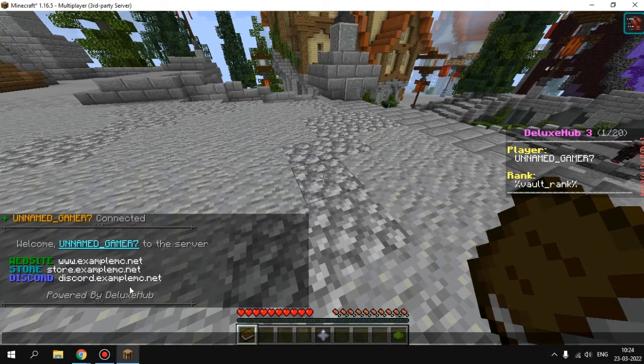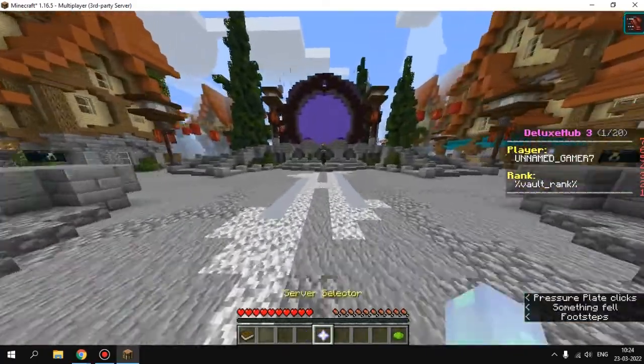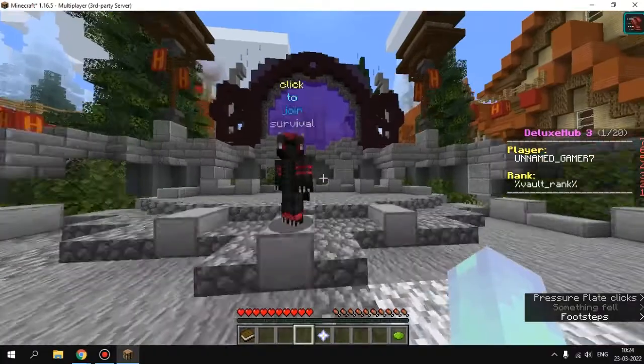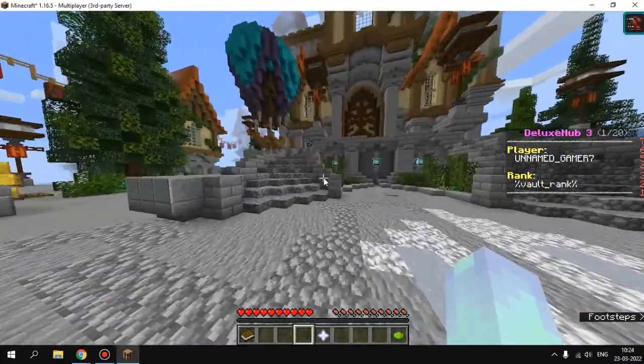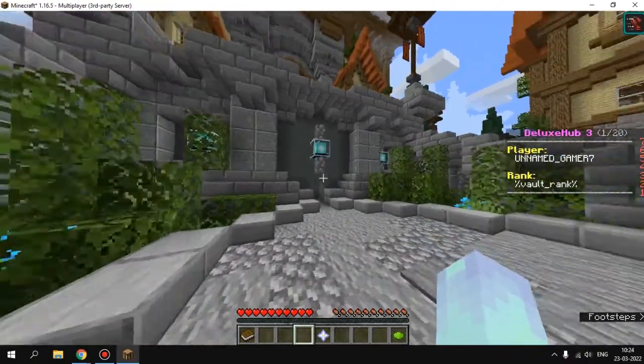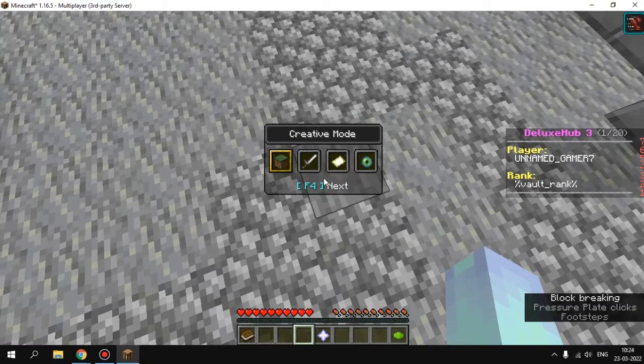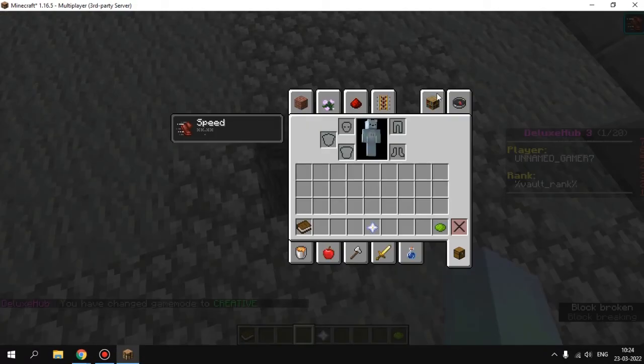You can see the welcome message and connection notifications. Let's check some other features. I think the launch pad feature is not enabled here yet — let me go to creative mode and grab a redstone block.